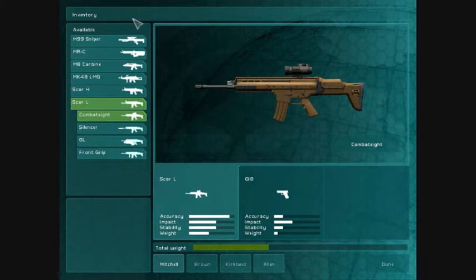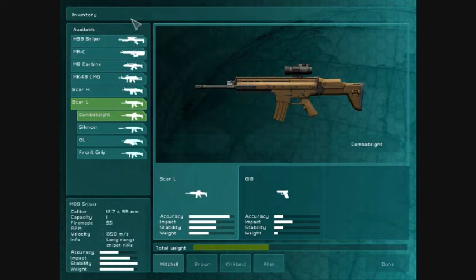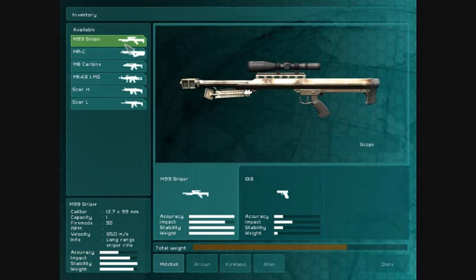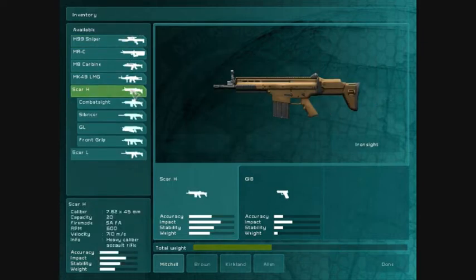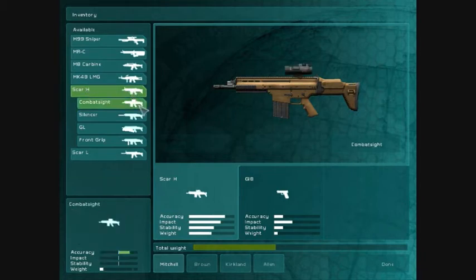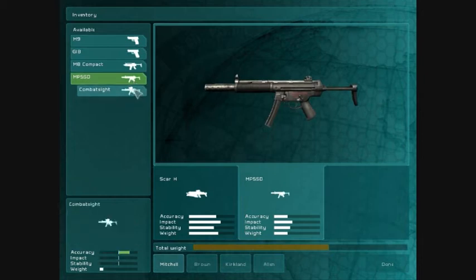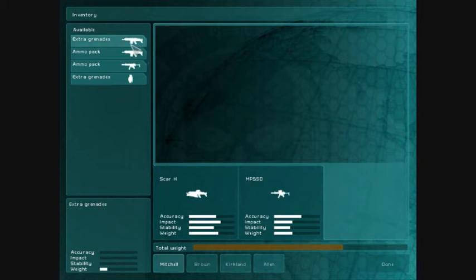So whereas in mission 1 we started with the standard weapons, we can now change them on mission 2 and select what weapons we want for each team member. From the top we have the M99 sniper rifle, which is a single-shot rifle with a decent scope. In multiplayer I tend to use it because I snipe, but not in single player. For this mission I'm going to select the SCAR-H with a compact sight and a grenade launcher. In my second slot I'll have an MP5 with a scope, and in my third slot some extra grenades.